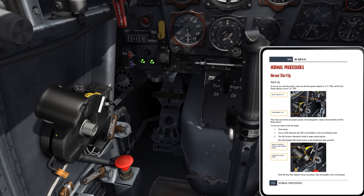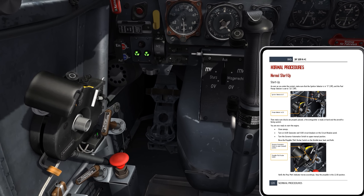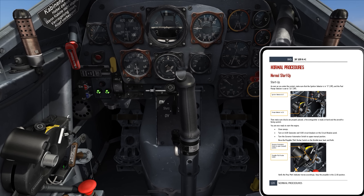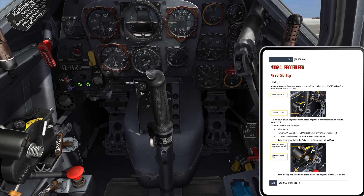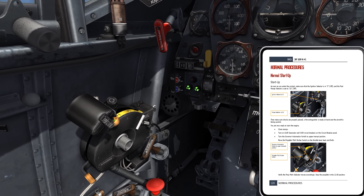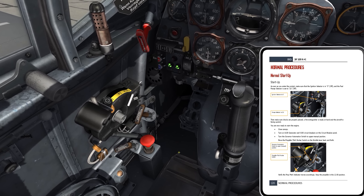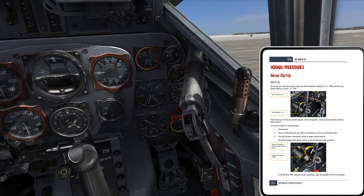Next: turn the governor automation switch to the upper manual position. That's over here on the engine controls — it's a switch. I initially thought 'back is manual' but I stand corrected: upper is manual, back is automatic. Then move the propeller pitch rocker switch on the throttle lever back and forth. I haven't mapped the boat switch on my Warthog HOTAS yet for this, but let me find it.